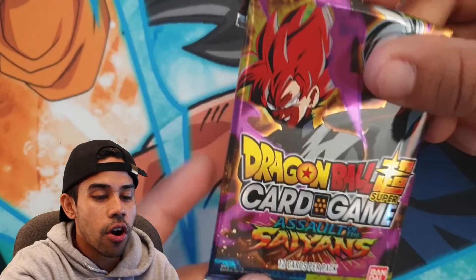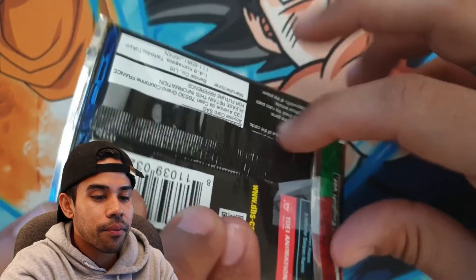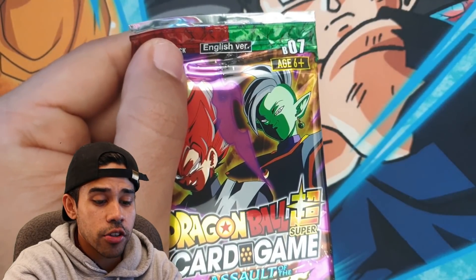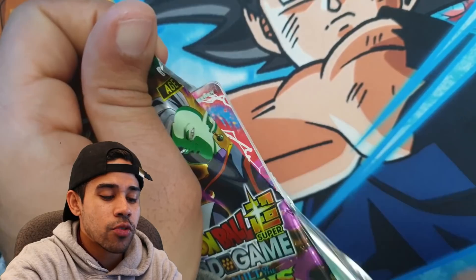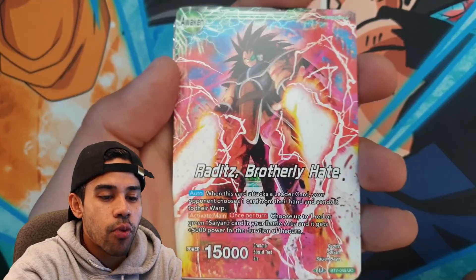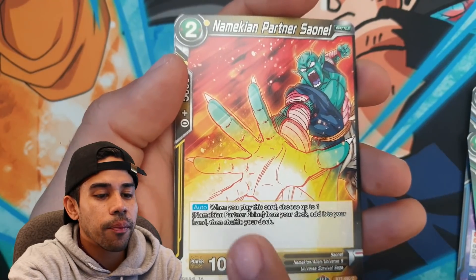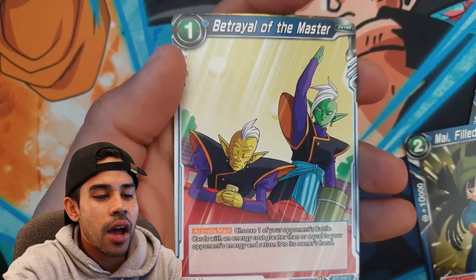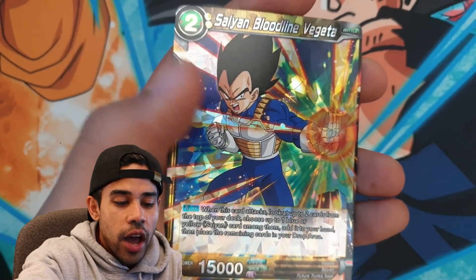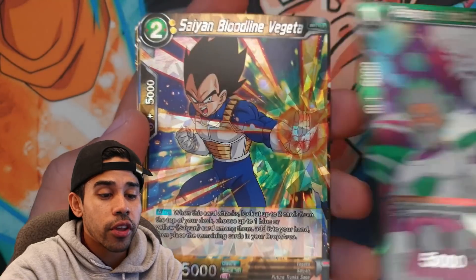We pulled one SR and this is the last booster pack. Hit a like on this video if you guys enjoyed it. Look at how they're even taped up — it's a weird packaging. We got pretty good cards off of here, but it was $11. I don't know if I made my money's worth. The super rare is Zamasu, probably like two bucks. We got Raditz Brotherly Hate, Mass Replication, Kefla Fury, Tien Shinhan, Goku Black Lying in Wait, Nappa, Jerobi the Namekian, My Betrayal of Master, Excited Trio, and Saiyan Bloodline Vegeta.